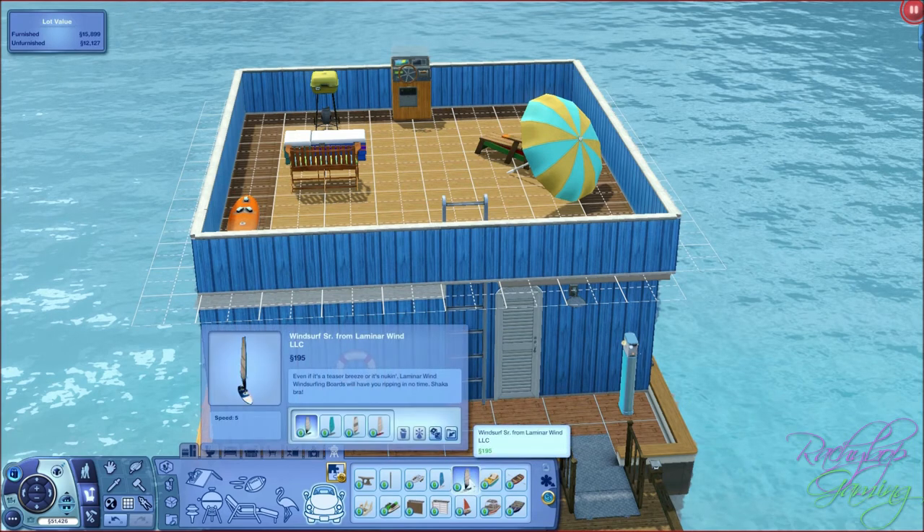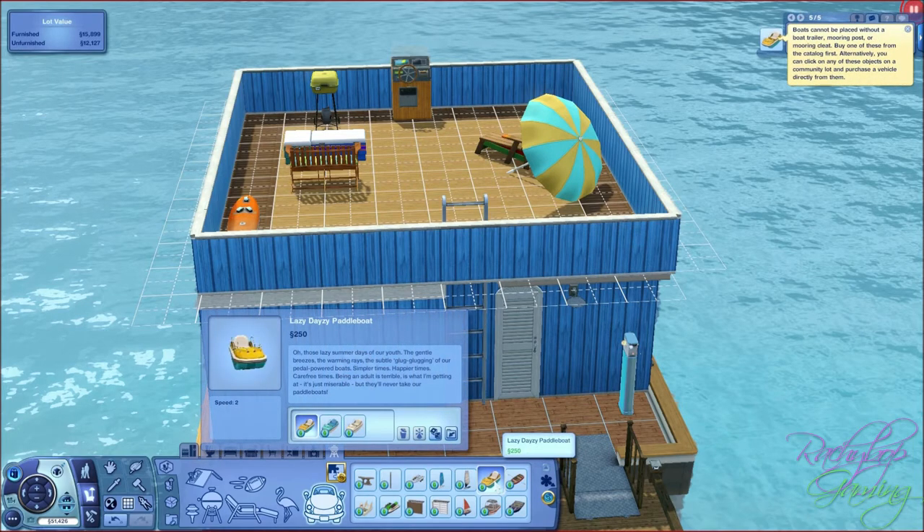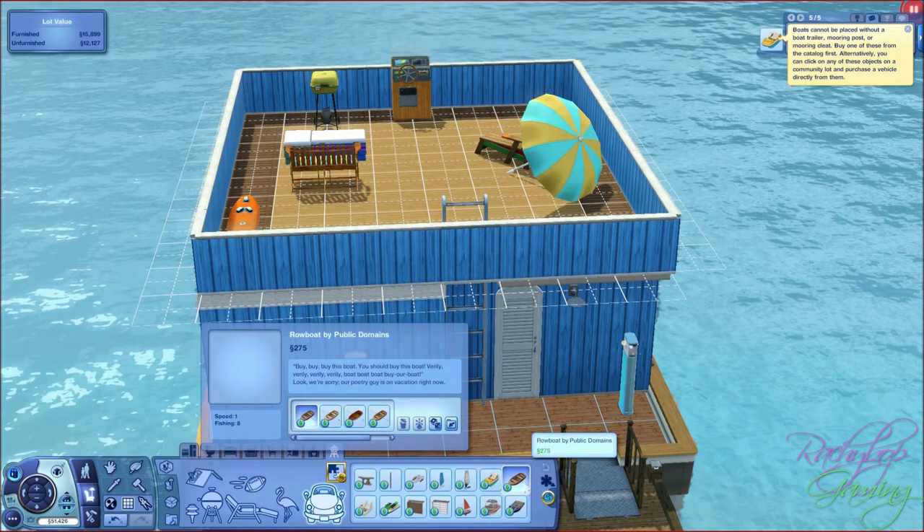Then we've got another windsurf here which is a bit more ribbed-looking. And then we've got this lovely paddle boat here in 3 different colours. It does say up there that boats cannot be placed without a boat trailer, mooring post or mooring cleat. And then we've got a really nice rowing boat which I don't think I've seen in action, so that's really cool.